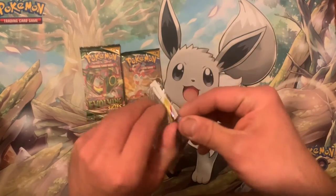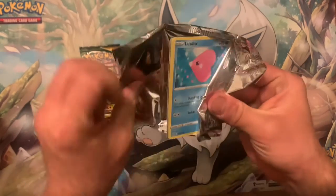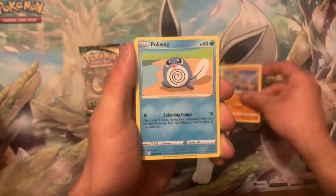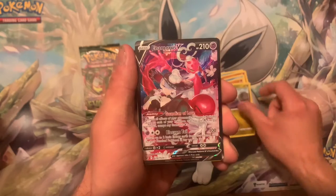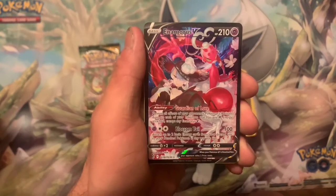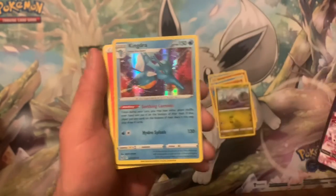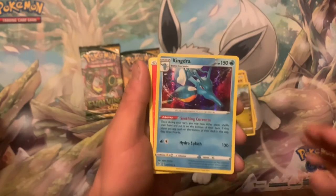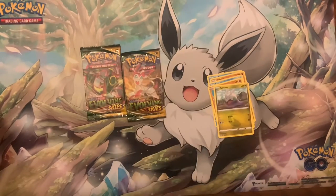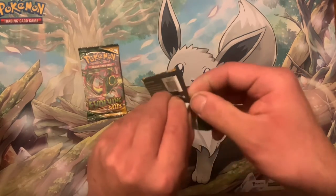Second pack — all I need is a V card and I'll be happy. Luvdisc, Flareon, Poliwag, Gligar, Goomy — whoa, what's that? Trainer Gallery! Enamorus V — I don't know what that is but okay, that works! Into a Kingdra holo. Code card. I'm happy now, I actually got a pull!